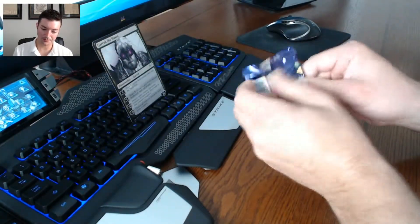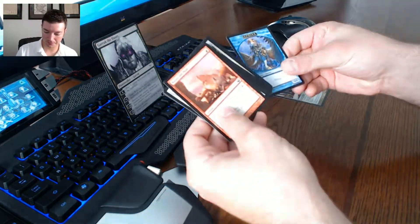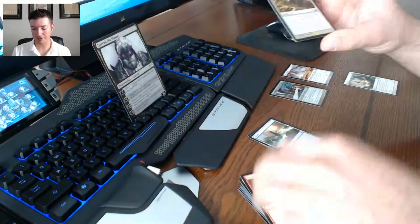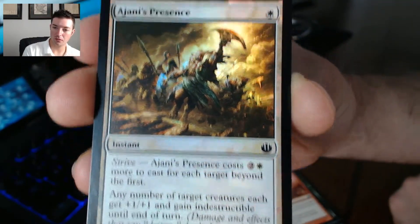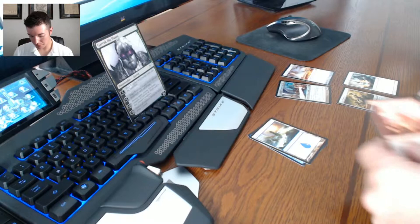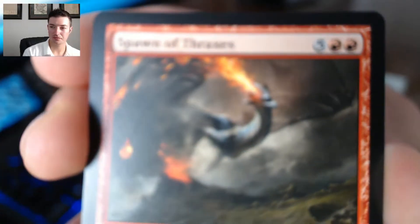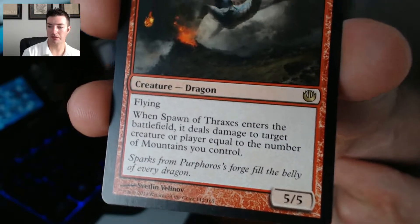Come on, give me something good. I saw a foil — that's a good sign. We got a Sphinx token, we got an island, and we got a foil of Johnny's Presence with that strive mechanic — pretty neat. Our rare is Spawn of Thraxes, a dragon creature with a high mana cost of seven. It's a 5/5 flyer, and when Spawn of Thraxes enters the battlefield it deals damage to a creature or player equal to the number of mountains you control. Pretty cool.